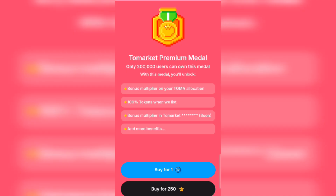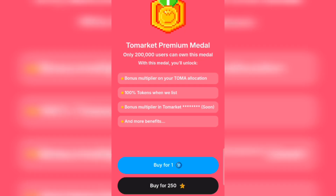It's either you're purchasing it with one TON, which is going to take you to your wallet for you to perform that, or you're performing it with 250 STACKS. If you have STACKS on your Telegram account, you can use either 250 STACKS or one TON. Now we are going to be performing with one TON.